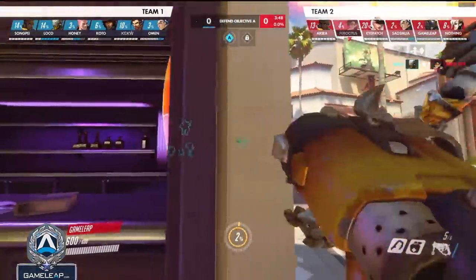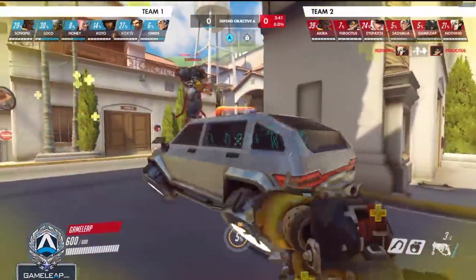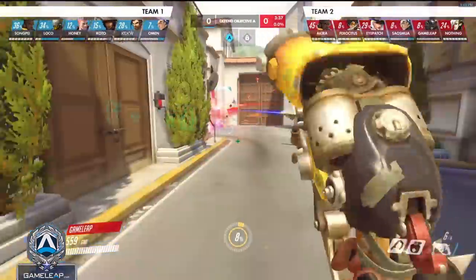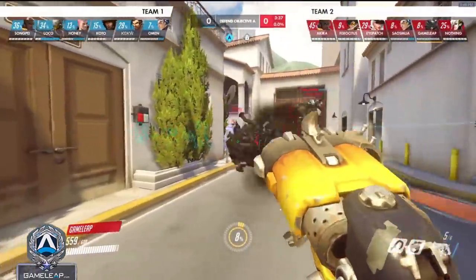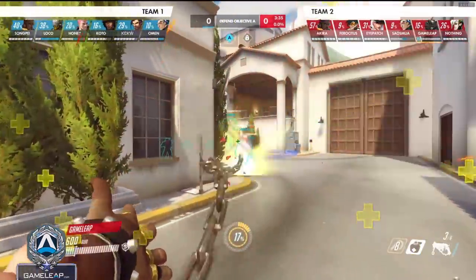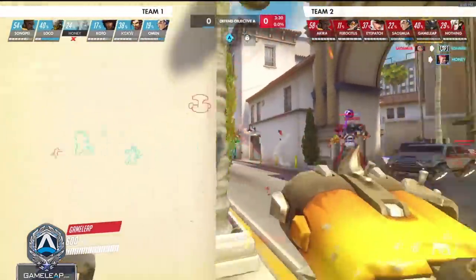Kicking off the first point, the first thing I'm going to be doing is trying to break shields. Roadhog is one of the best shield breakers in the entire game, so I want to be picking apart their shields and putting constant pressure. This will allow me to have more opportunities to secure a hook because the enemy team is going to be reeling. I actually shoot the Zarya on purpose to break her bubble and then hook her as she's trying to leave my LOS. This allows me to do tons of damage to her and she ends up killing herself, but I do the bulk of that damage and it really opens up this fight for us.